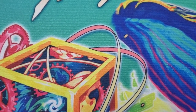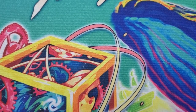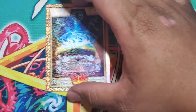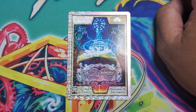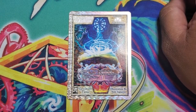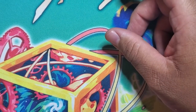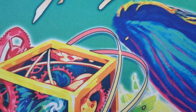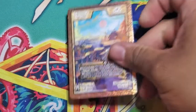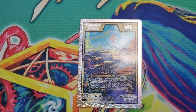Number one of the new set, Threshold of Time, is Manuscript of the Archivist. It reads: pay one life point — your archive creatures don't lose energy during battle this turn. The archive creatures are very interesting; I'll go through them once we get to those creatures in the uncommons.